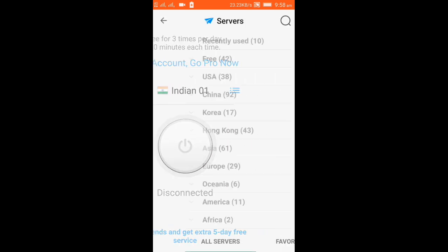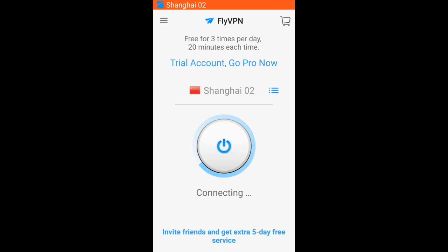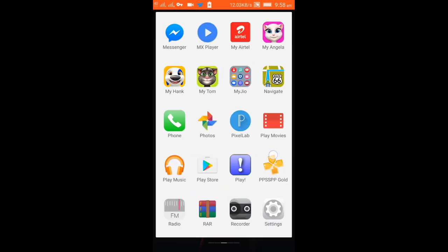Go to China, select Shanghai 2 and connect. Remember, if you like the video please give me a like and subscribe for more videos. Then go and open Cloud Games — I've given the link in the description on how to download Cloud Games; you can just go there and download it.